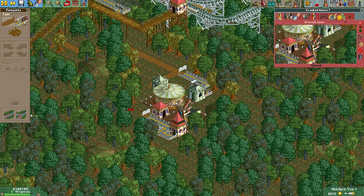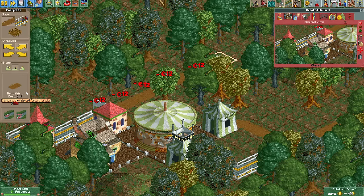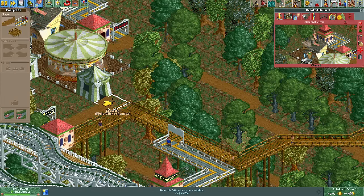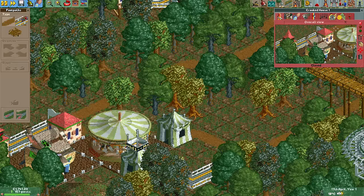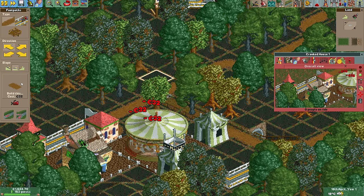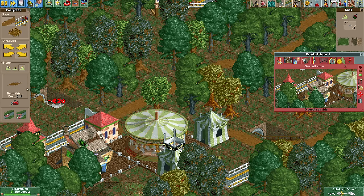Before we build another coaster, let's build a second flat ride in the clearing that the merry-go-round is in. The crooked house fits nicely here but there is a line of trees in the way that prevents us from easily connecting it to the path near the exit of the merry-go-round. Instead we have to connect it much further away and then build an underground path connection between the two flat rides. This will happen many more times as trees are bloody everywhere.